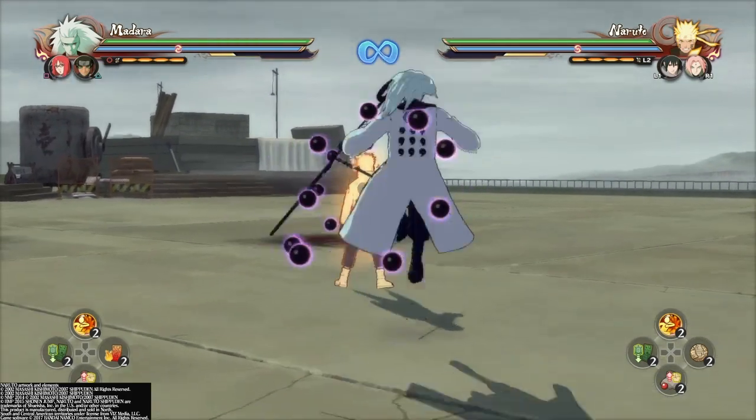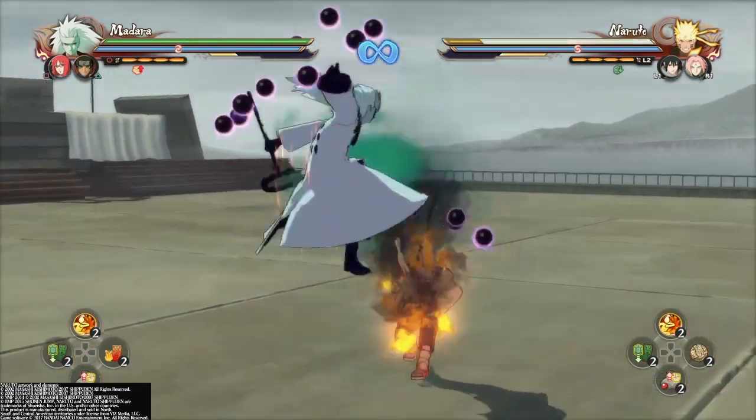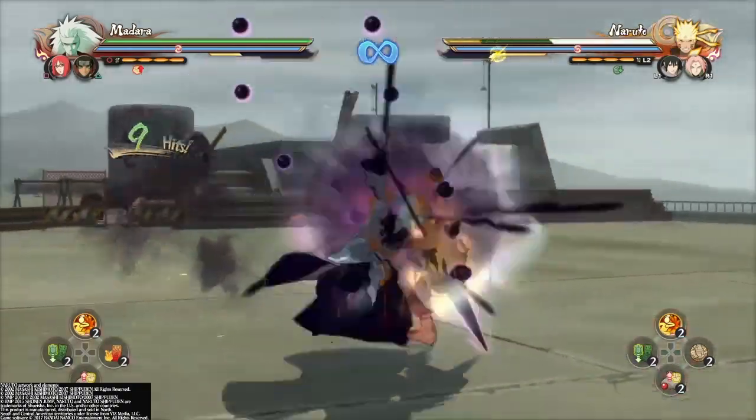He has the best item set in the game: two paper bombs, two defense down tags, and two attack pills. These can be used to make our combos do a lot more damage.